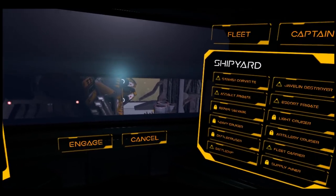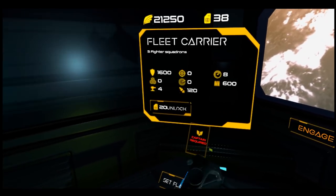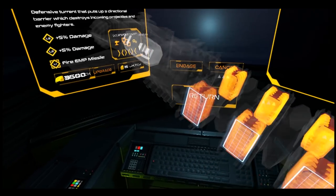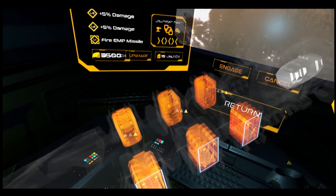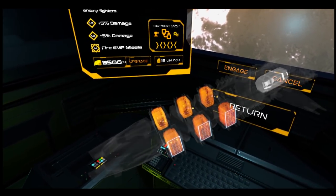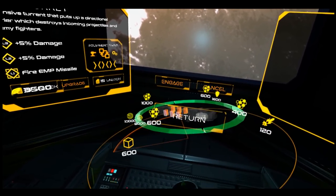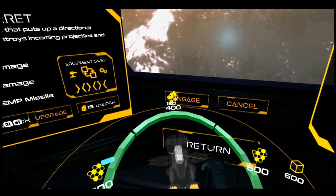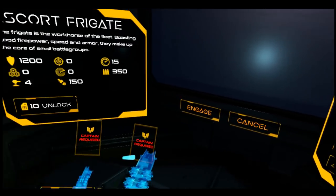Alright, now for the main event — just added fleet carriers, because we had fighters and bombers last time, so obviously they had to go into something. It's a big carrier. This one has 3 pairs of hangars for 3 fighters each, so a squadron of 6 to be deployed. Right now I have 2 fighter squadrons and 1 bomber squadron. So let's fill out the rest of our fleet and then we'll give the carrier a spin.